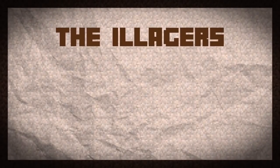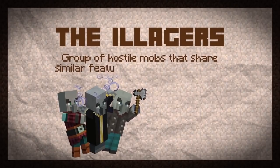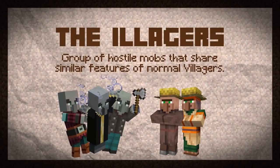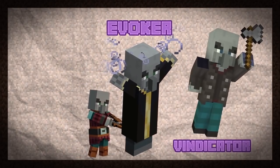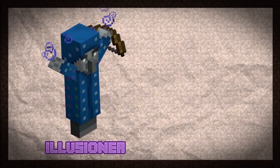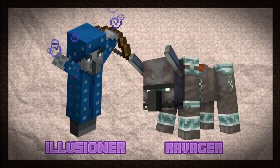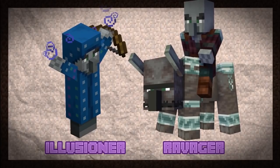For those of you who don't know, Illager is the classification for a group of hostile mobs in Minecraft united by the fact that they all share similar features to normal villagers. The Illagers consist of magic-using evokers, axe-wielding vindicators, and crossbow-slinging pillagers. There's also illusioners, who don't spawn naturally in the game, and the ravagers, which are just the big ugly beasts that the Illagers ride during the raids.